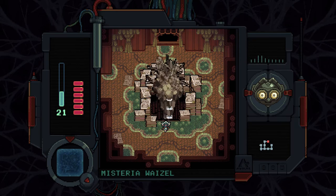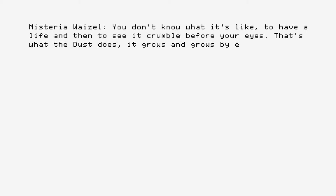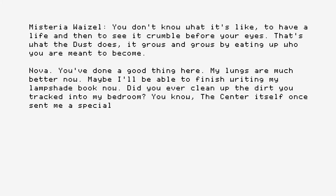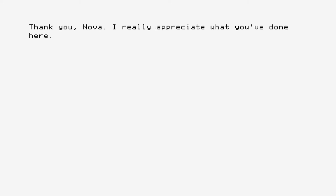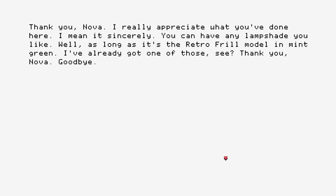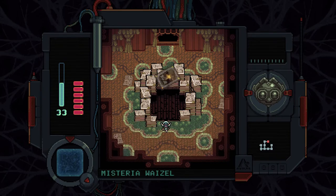Getting rid of the big dust crystal. 'You don't know what it's like to have a life and then see it crumble before your eyes — that's what the dust does.' After winning, Mysteria says: 'Nova, you've done a good thing here. My lungs are much better now — I'll be able to finish writing my lampshade book. The center itself once sent me a special lampshade with unbelievable symmetry in recognition of my work cataloging lampshades. Thank you, Nova. You can have any lampshade you like — well, as long as it's the retro frill model in mint green.'